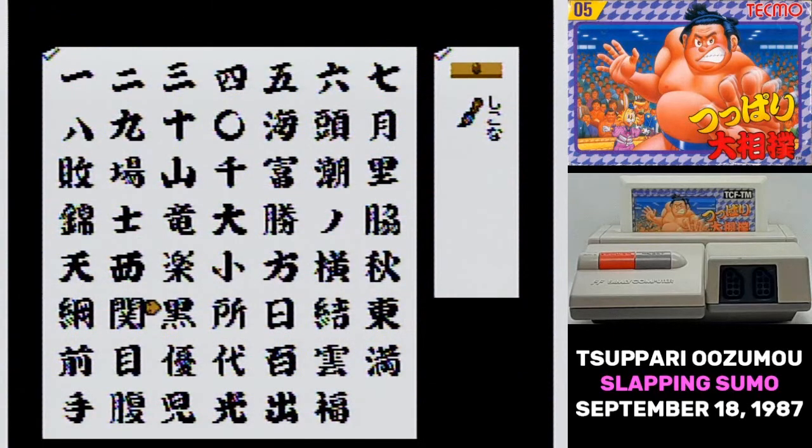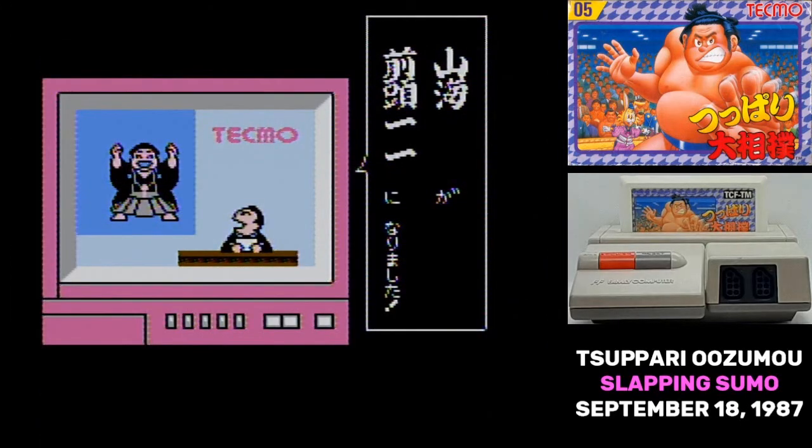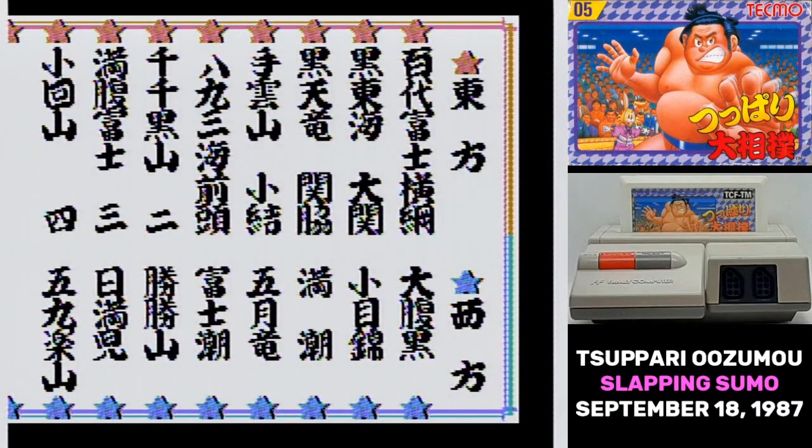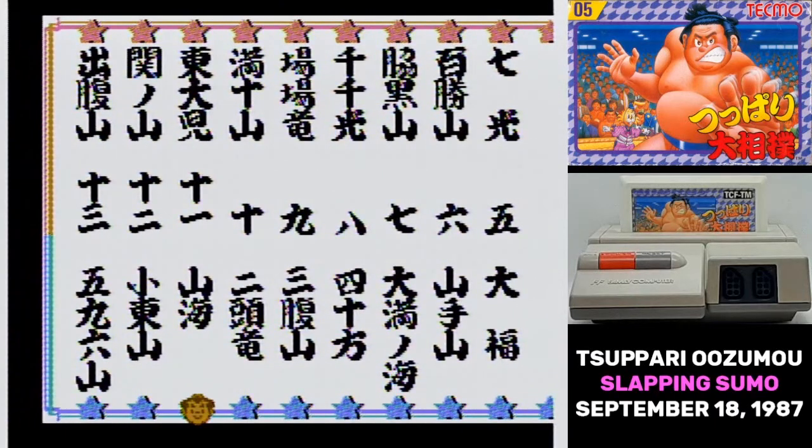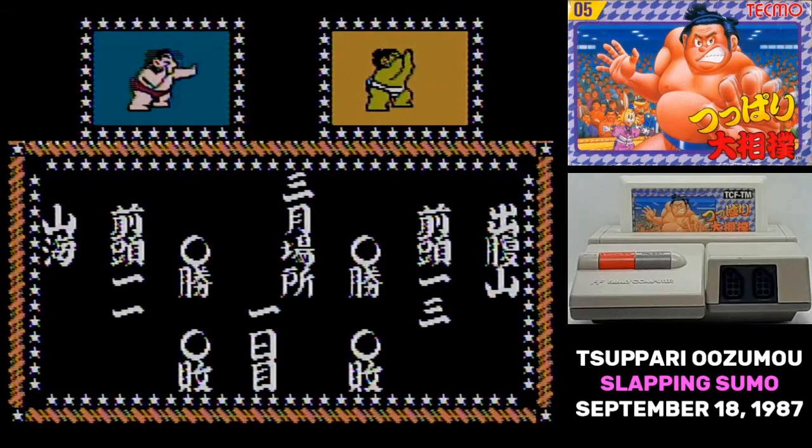When you start the game, you need to name your wrestler. There are a lot of kanji to choose from. There is a goal in Super Mario Zumo: you are competing in a series of sumo tournaments, and you have to win a majority of your matches in each of them to advance up the ranks. And if your record is especially good, you can skip up a few ranks too.